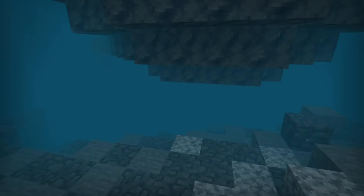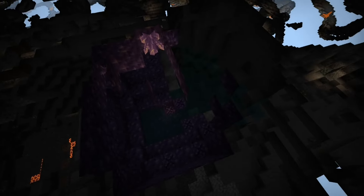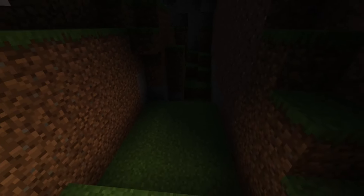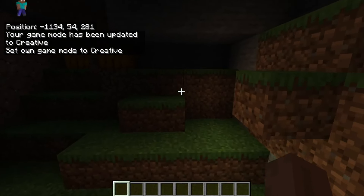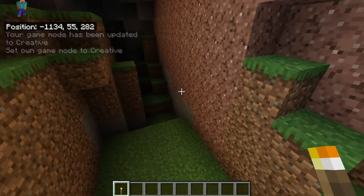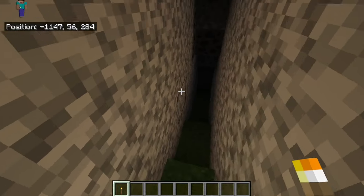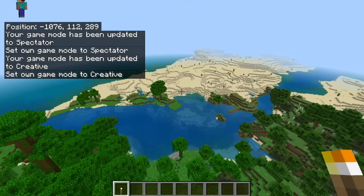Even right next to the island there are some incredibly deep cave entrances, including some right underwater, which actually goes down fairly decently deep right into an amethyst geode. So if you want to make the most of amethyst geode specialties, you could totally do it here. And you could totally make use of this cave with grass in it — there's literally a cave of grass with pumpkins inside it too. The most random type of generation, but weird things like this are just so much fun to find.